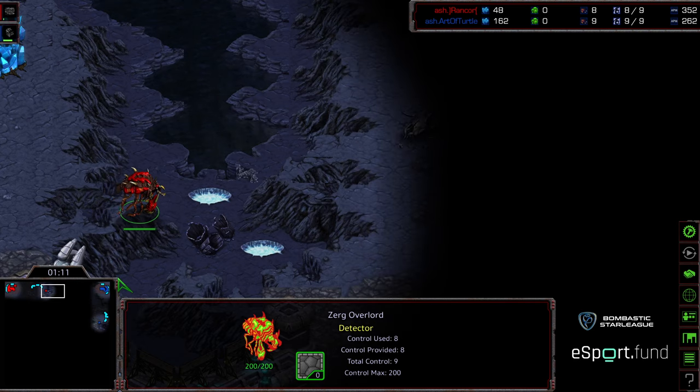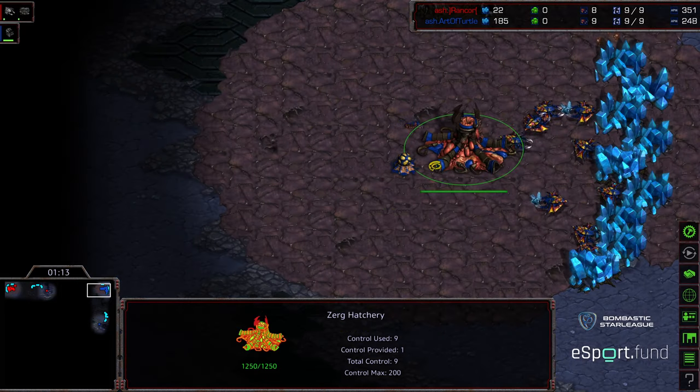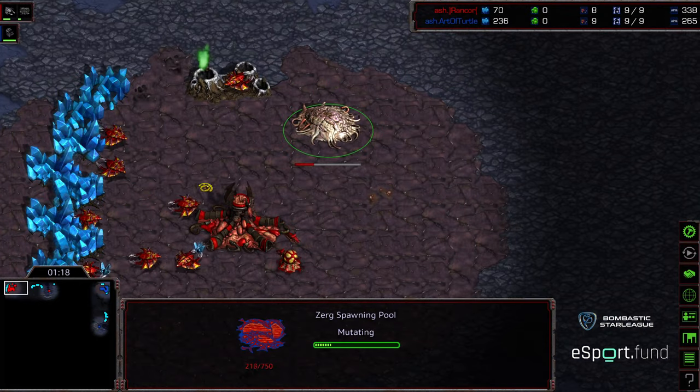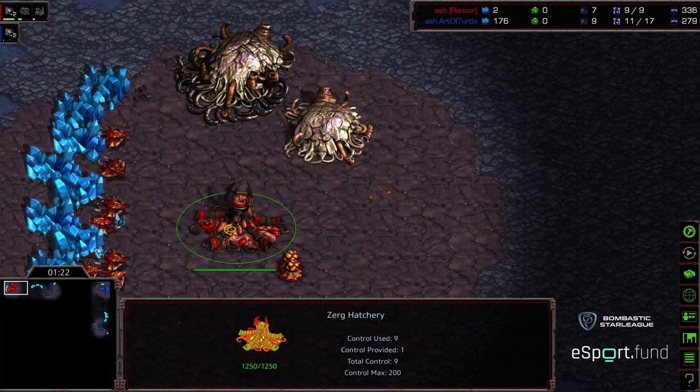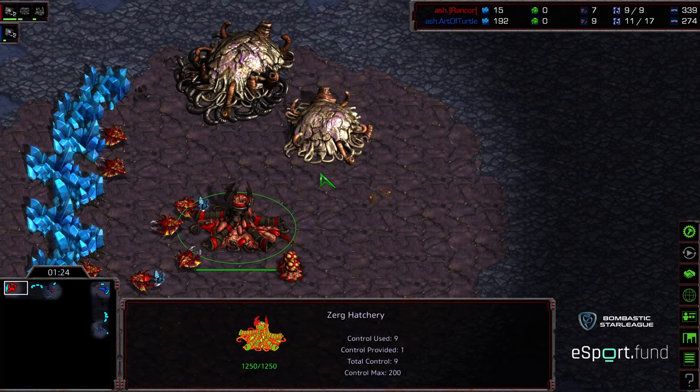Overlord scout for Rancor looks like it is going to come across Art of Turtle's base earlier — might be able to save a drone or two. However, keep in mind, if there's earlier Spire tech, that's going to end up being a liability. It's kind of the nature of ZvZ sometimes.